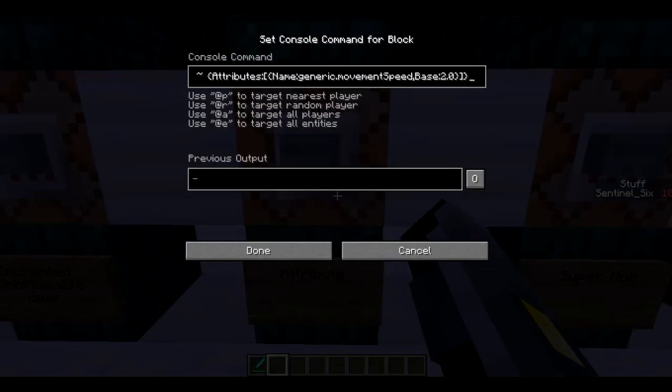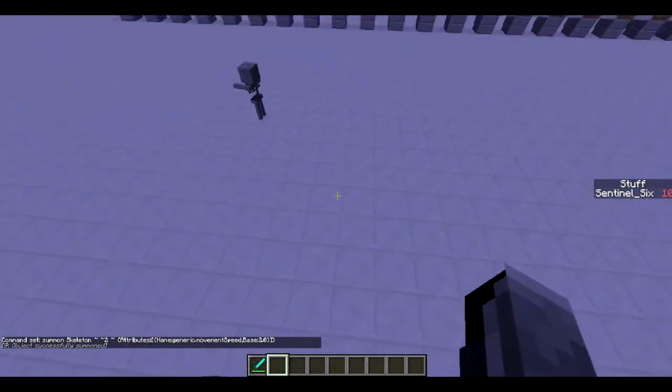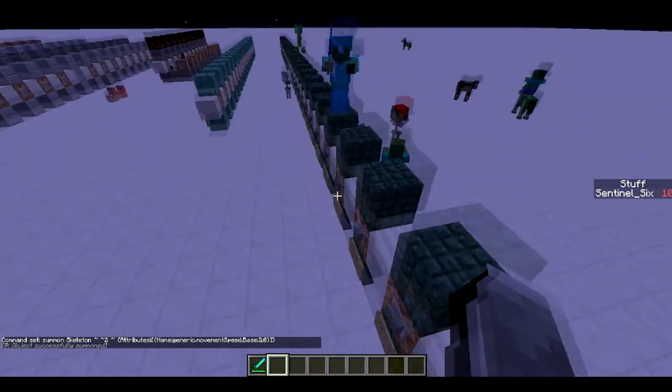Next is how to summon a mob with attributes. This is going to summon a skeleton with the attribute generic.movementSpeed. I've got a base of 2.0 — normally it's either 0 or 1. I'll link the wiki page for attributes in the description which lists all attributes and their default base values. If we summon it — there it goes, it runs incredibly fast. Pretty cool.